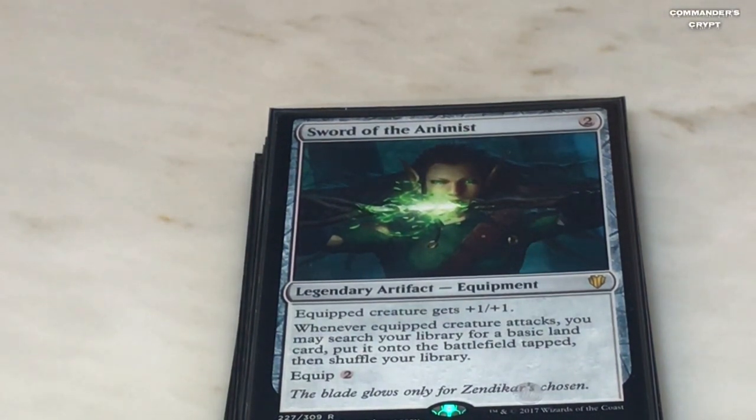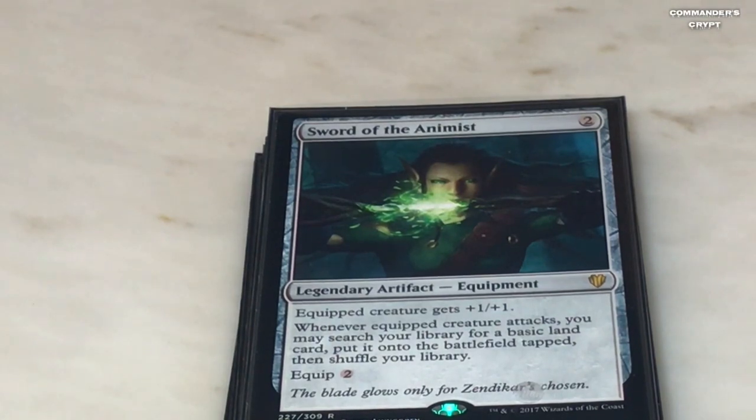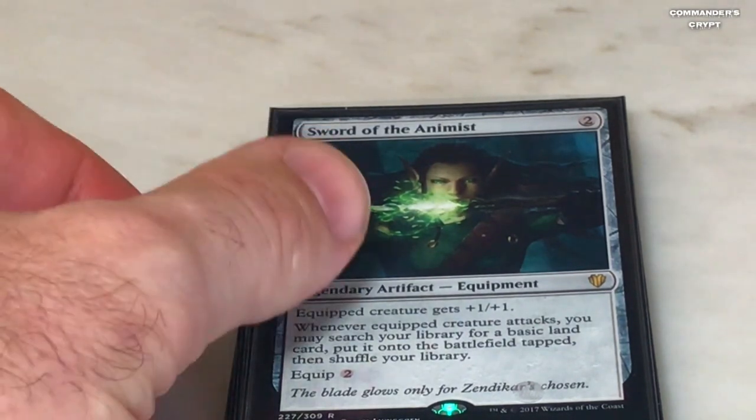Sword of the Animist is going to trigger twice with Isshin. The equipped creature gets +1/+1, but whenever the equipped creature attacks you may search your library for a basic land card and put it onto the battlefield tapped. With Isshin you're going to be grabbing two basic lands every turn — so you're dropping three lands per turn. That's going to help you power the bombs coming up next.